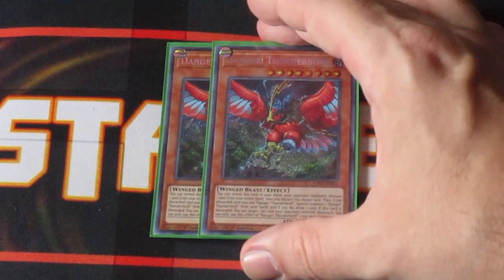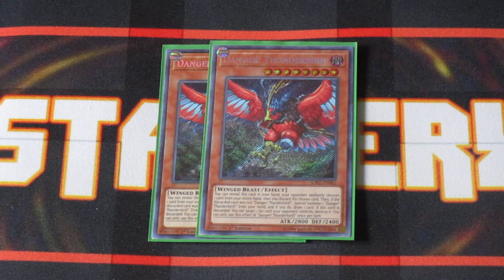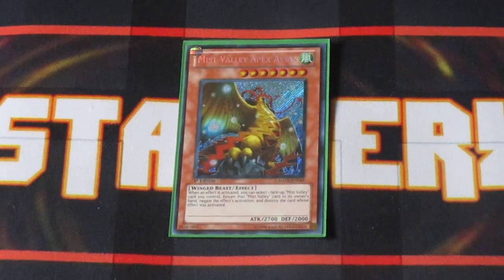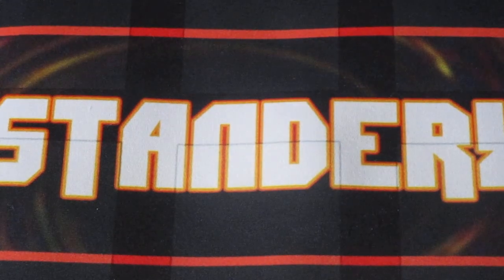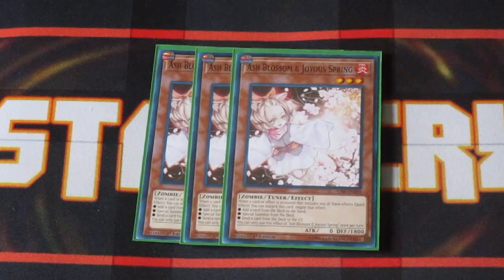For consistency and as an extra beat stick, two copies of Danger Thunderbird. Whenever you summon this guy you draw a card, and if this guy is discarded from your hand to the graveyard, you're targeting a set card your opponent controls and popping it, which helps the mini Simorgues get back onto the field. Last but not least for the big birds, one copy of Myst Valley Apex Avian. This card can return itself back to your hand and negate the activation of a monster, spell, or trap — just huge. And the last monster is three copies of Ash Blossom and Joyous Spring, pretty standard in a lot of decks right now.